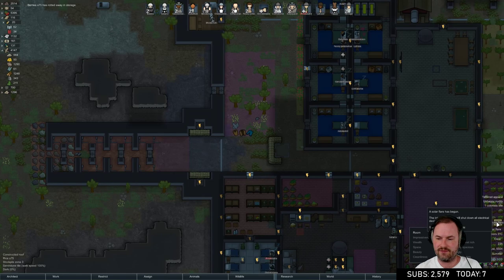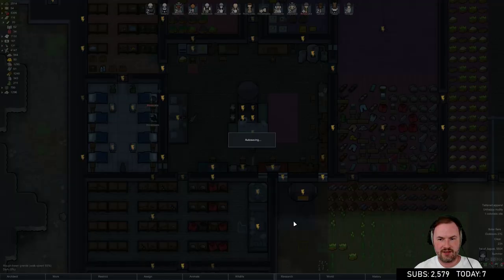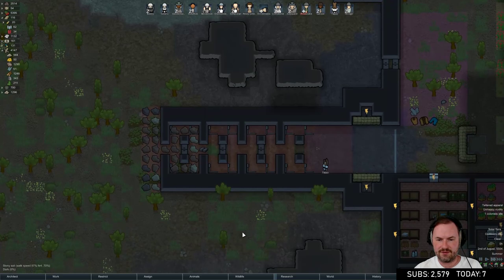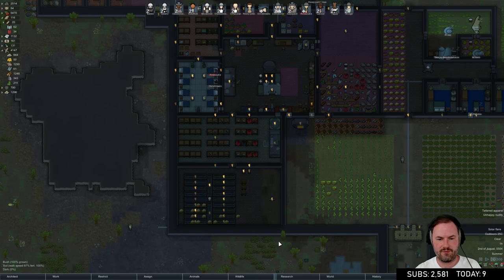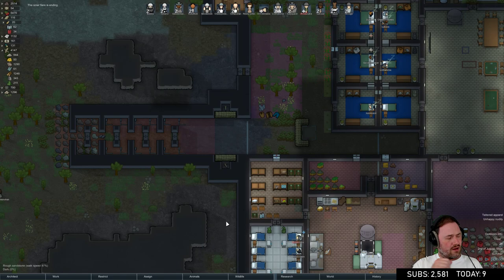Thank god we had that resurrector. Christina M has a little resurrection sickness but she's back in the game, feeling good and feisty. Now we're going to do the same thing on the other side - get rid of this zone, uninstall all these traps, then replace them after. The solar flare is done now too - what an unbelievable sequence.